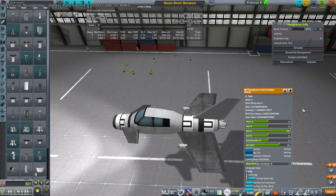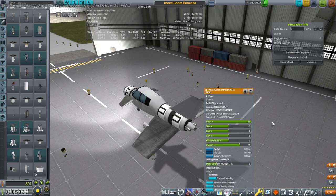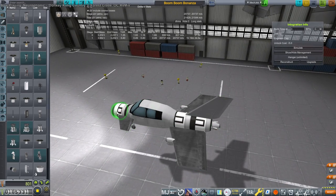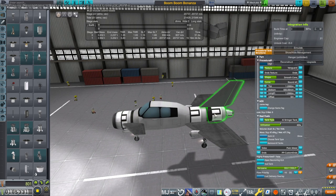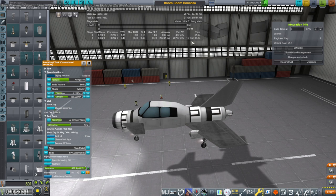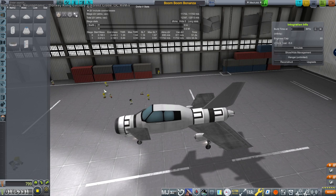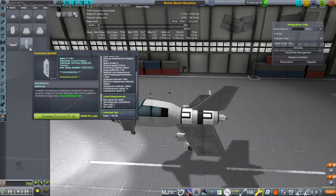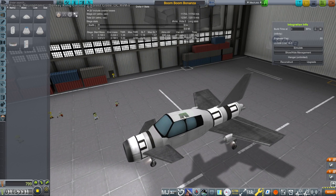I set it up this way because the jet engine is pretty heavy compared to everything else, so having a rear wing made sense. A delta would have been good, but with a delta you need a lot of control surface to get the pitch, so that's troublesome. Even modern delta wings often have canards. I hate putting parachutes on my planes, but the Cirrus SR-22 has it, so I guess let's have two.